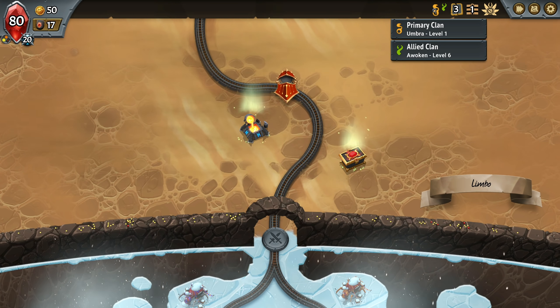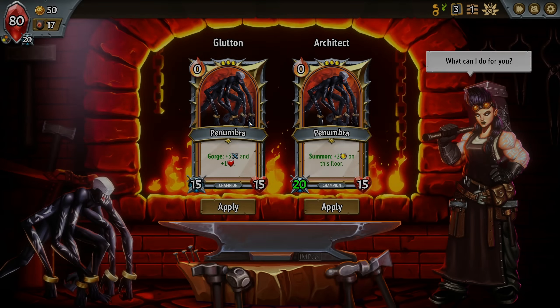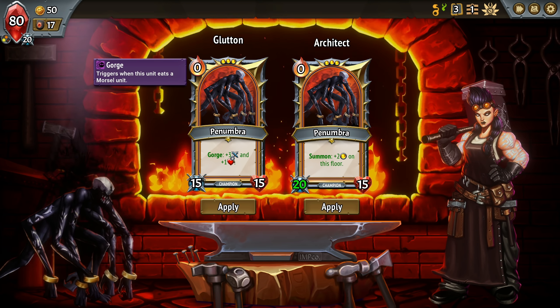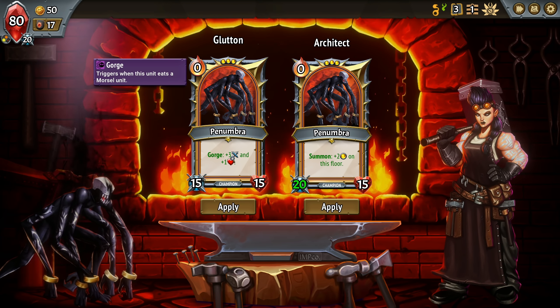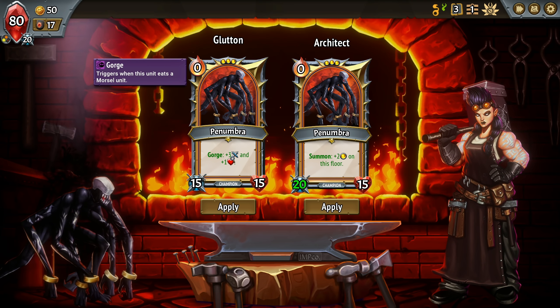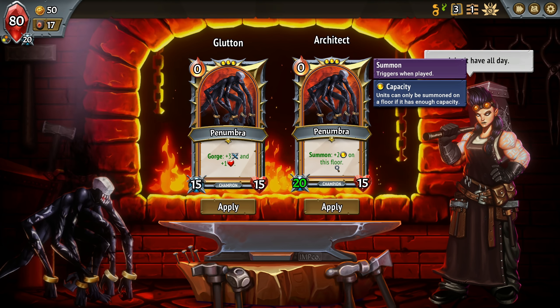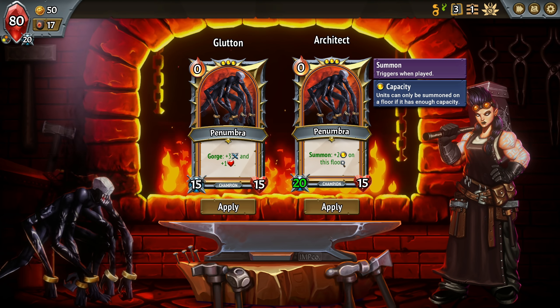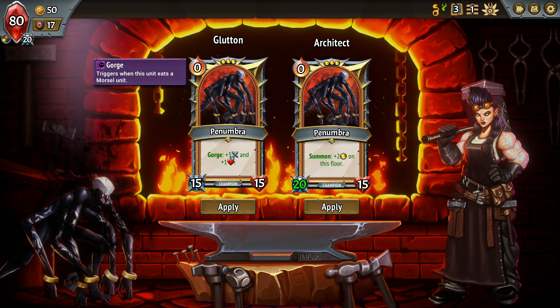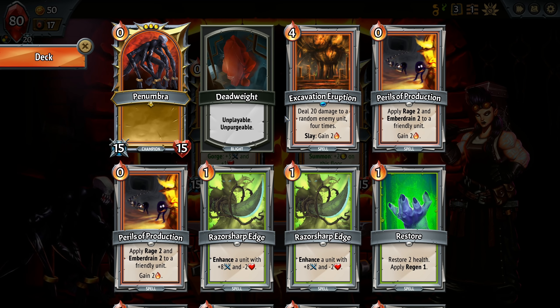Okay, let's begin. First of all, let's see what this champion is like. So 15-15, gorge is a new mechanic. It triggers when this unit eats a morsel unit. I don't have a clue what gorging or morsels are. Summon: when we play this, we get plus 2 capacity on this floor.